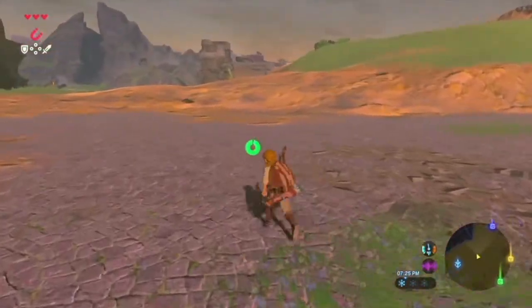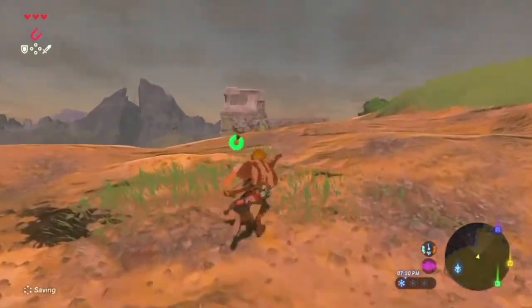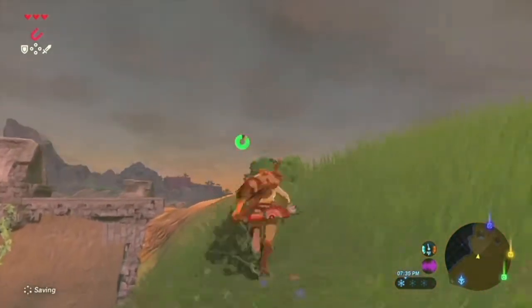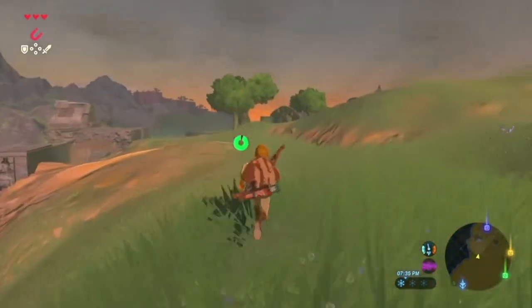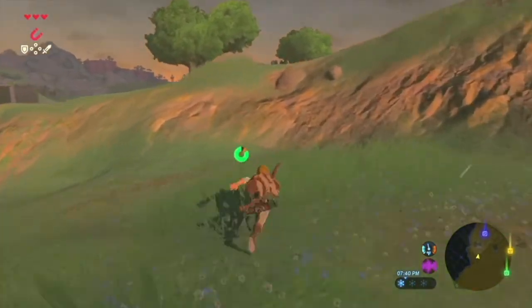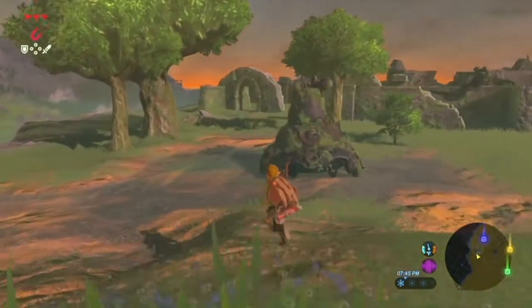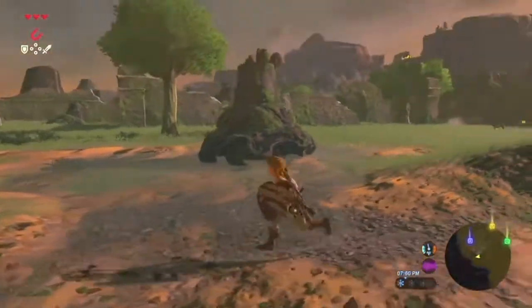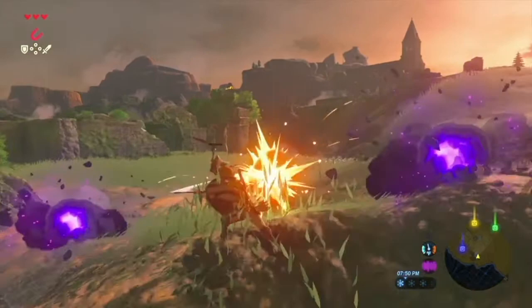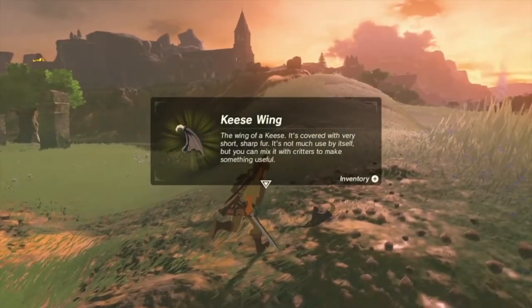Did we capture that enemy outpost? We did. Let's go to the Eastern Abbey ruins. There's the entrance. These enemies are called keese. I got a keese wing, the wing of a keese.